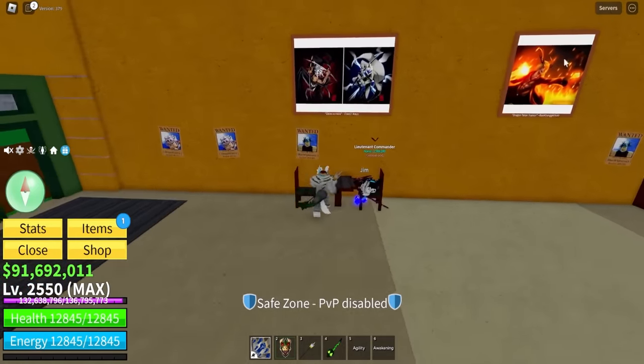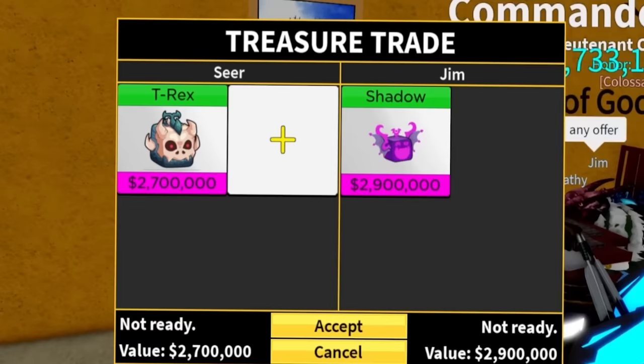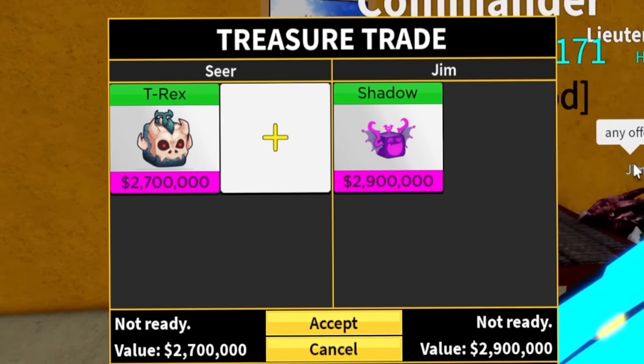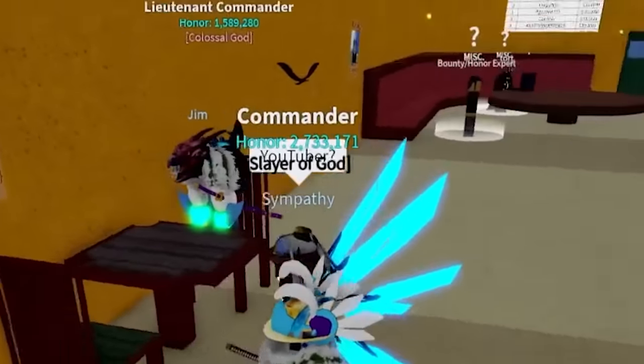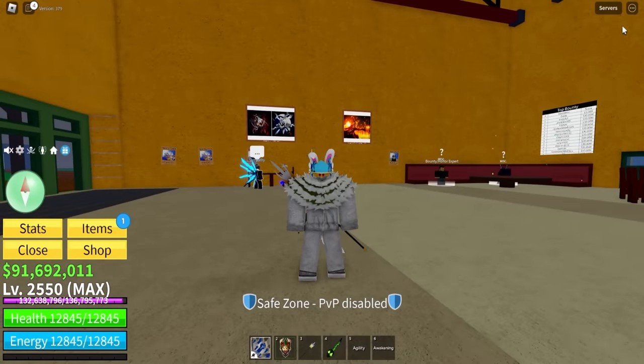Let me switch servers. Maybe this guy wants to trade — he has shadow fruits. Accepting that offer — wait, this guy doesn't actually wanna trade either. He just wants to be a YouTuber, I guess. Let me just keep switching servers.